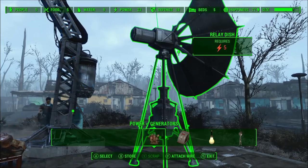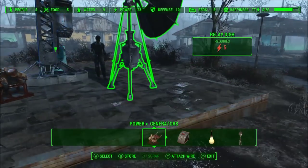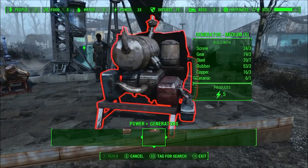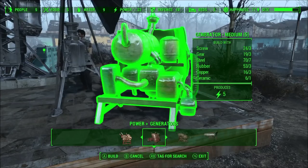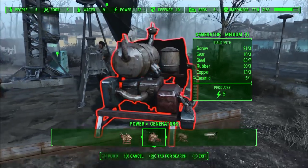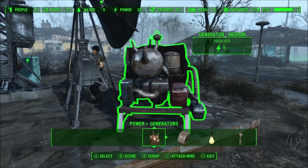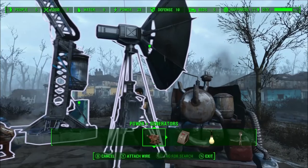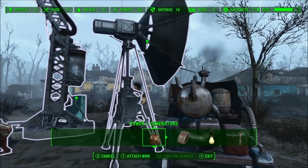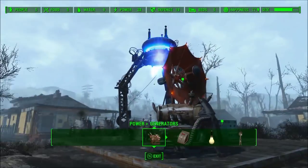The relay dish — you can see the number five in red — it requires five power units. Looking at the generators, this one produces five, so I'll just place that one there and connect the generator to the unit.